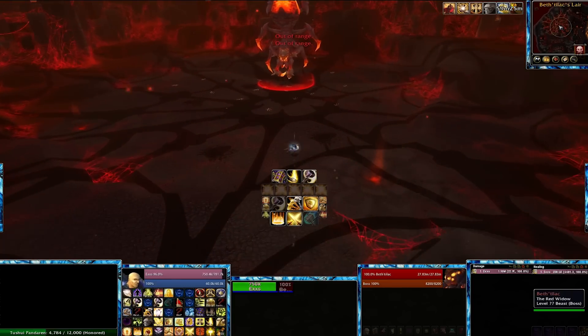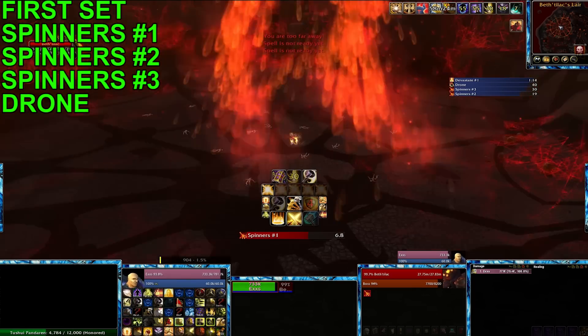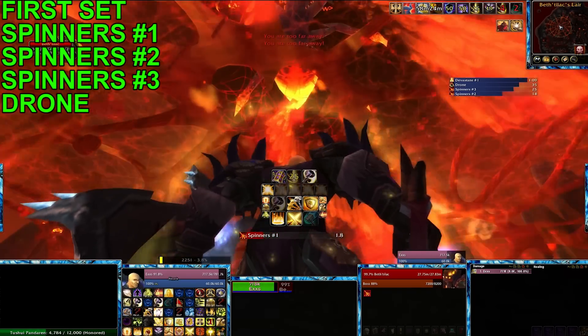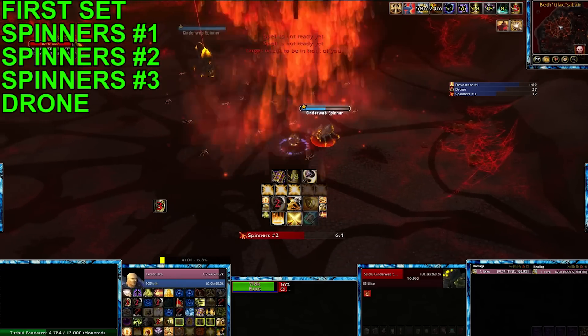Alright, so Heroic Bethelac. There's a lot going on in this fight. For starters, you're going to have these spinners that come down from the ceiling. And after 20 seconds, they will stun you for 25 seconds. The only way to get out of that is either through a trinket, every man for himself, or a bubble.